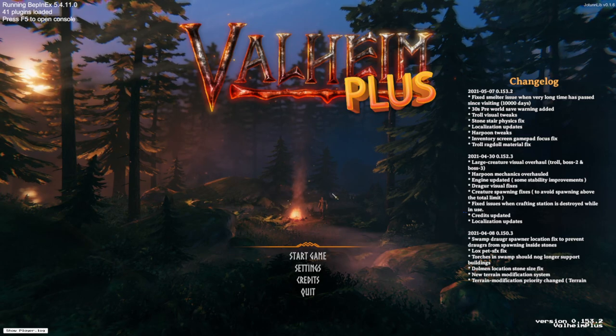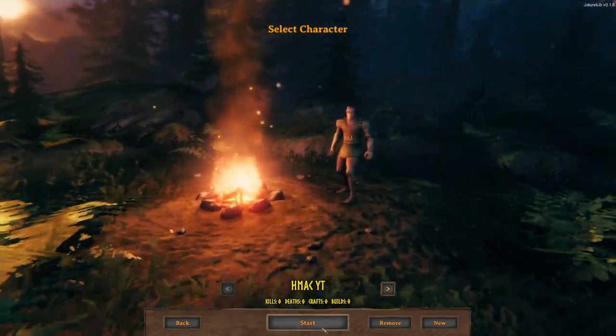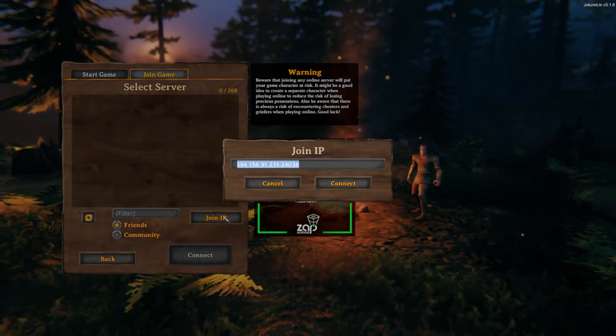After we've updated the BethNX file, we'll go back to R2 and start modded. This will bring us to the Valheim Plus start screen and we select our new character. Hit start, join IP, and the server IP should already be filled in. If it's not, you can find it in the rules section on Discord. After a short time, you'll see an autofilled password — hit enter and you're off and running.